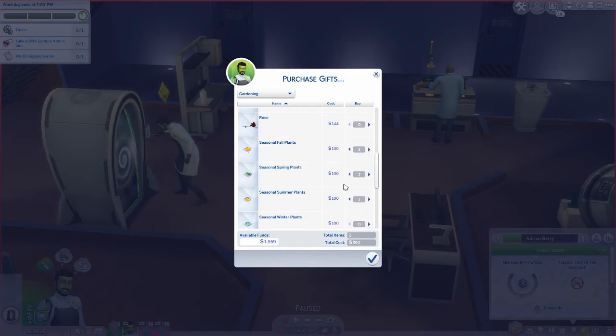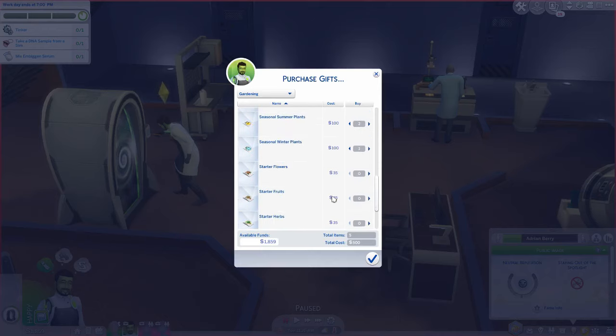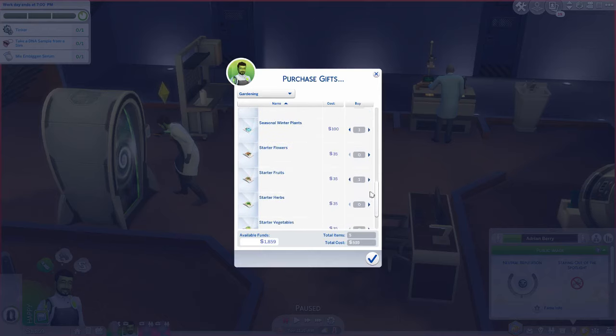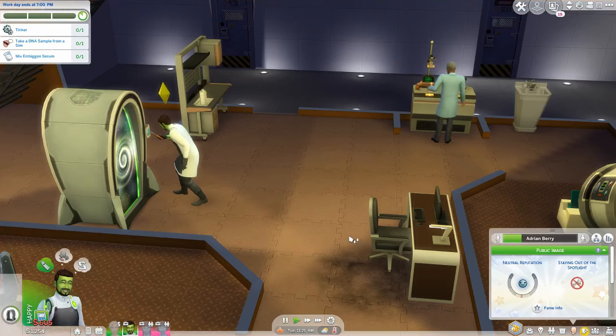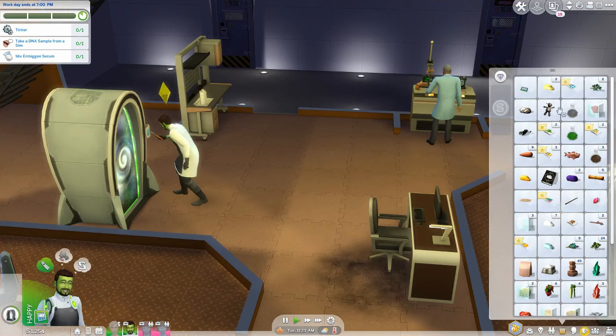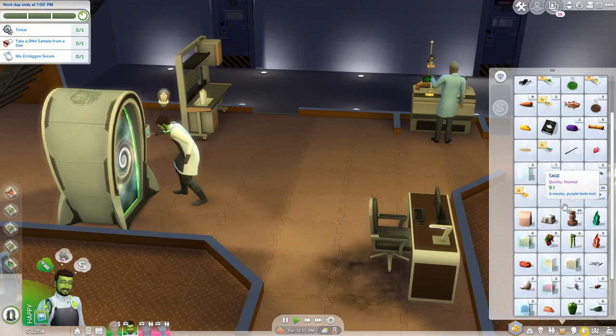I can't remember which one the plantain would come under, so we'll just buy all the seeds we can — fruits, herbs. That should work. Let's open up the seeds. Hopefully that will give us the stuff we need to make the embiggen. Flowers — we probably don't need that but we'll open it anyway.